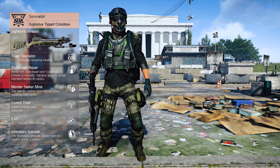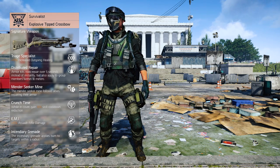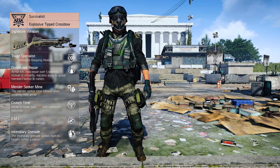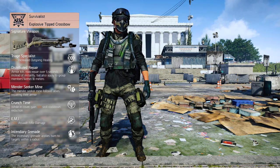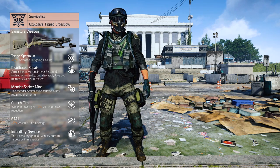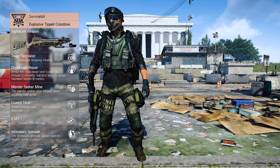EMI increases your Assault Rifle damage up to 15%. As you'll see later, the Assault Rifle will be our primary weapon, and this is one of the reasons. Finally, the Incendiary Grenade applies status effects and can de-immunize named enemies when they're invulnerable, like Mila, Wife and Radek at the end of Tidal Basin Stronghold, enabling your group members to effectively deal more DPS.